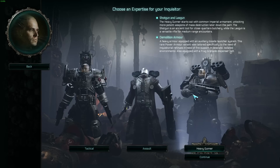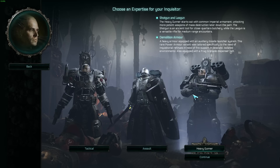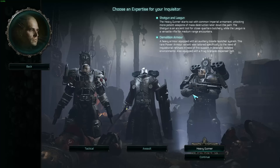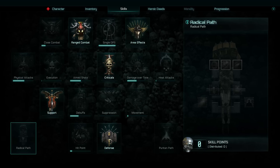He starts off with a shotgun and a lasgun. The lasgun deals a lot of heat damage and has the ability to pierce through units. The lasgun is meant to wade through enemies at range while the shotgun handles close to medium range for a ton of damage. His starting skills are range combat, area effects, support, and defense — basically making him a bastion who hangs out in the background as a reliable centerpiece, pouring out ammunition while staying alive.